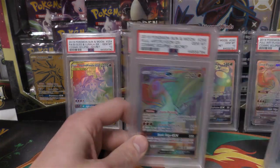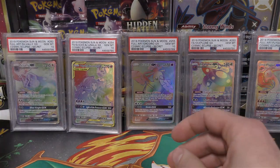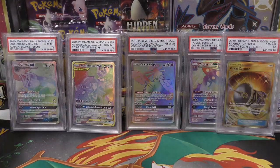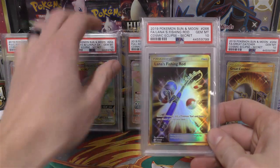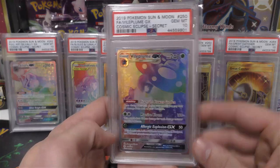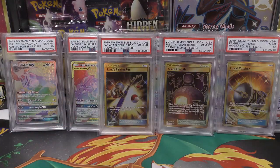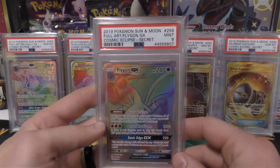Vile Plume — have a double of that one. Flygon as well. We've got a great catcher, the print quality is good, there's another great catcher, got Giant Hearth. I may put anything that I have extra of in buylist, and anything with greater than quantity one I'll send one through auction just to see what happens. There's a Vile Plume, a fourth one — look at that. There's a Solgaleo, and we've already had one of those. Third one — got Crobat at the beginning as well, there's a third one of those.